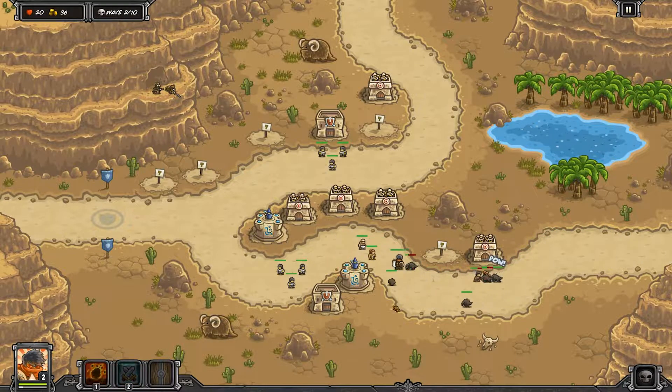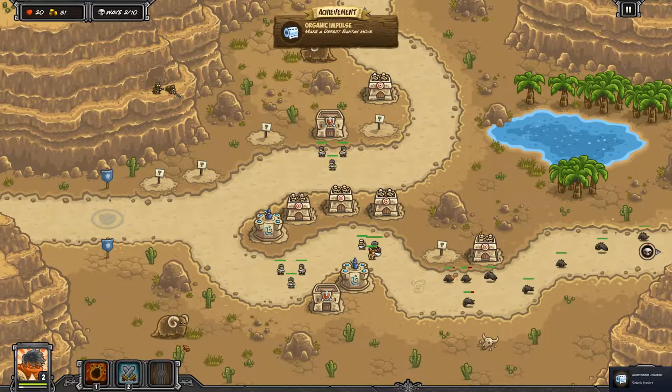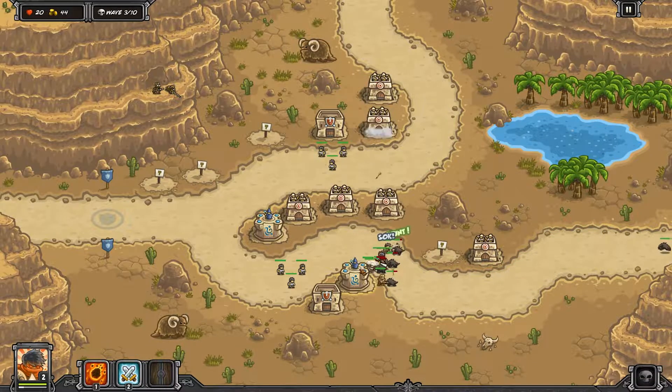Make sure you get your archer towers down — we have three in the center, one on the bottom to start picking them off early, and one on the top as well.